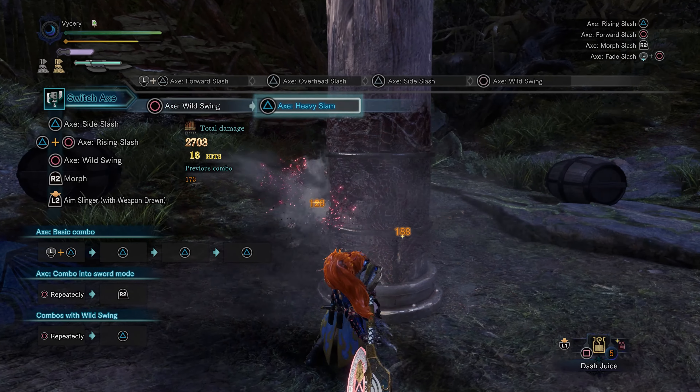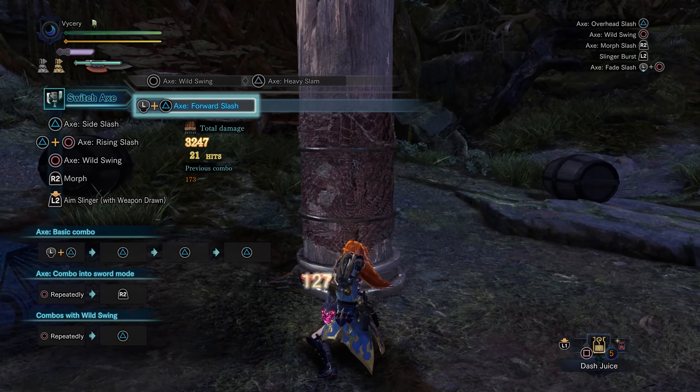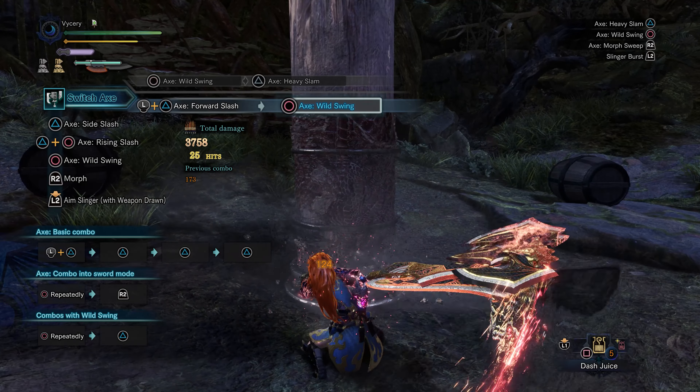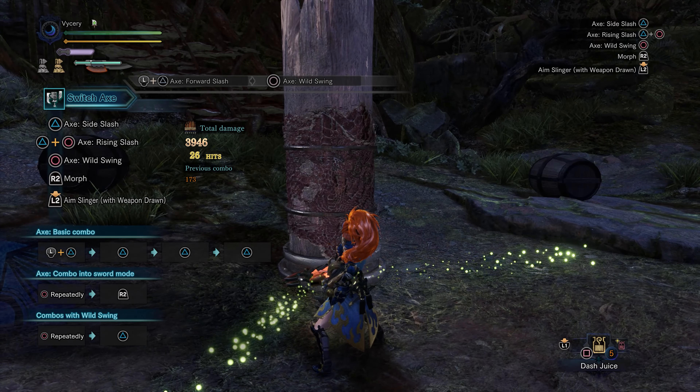While Power X is active, all X attacks have an increased part drag modifier. That means you can get flinches and claggers more frequently. The value depends on the attack you perform. With that said, let's see how it performs.